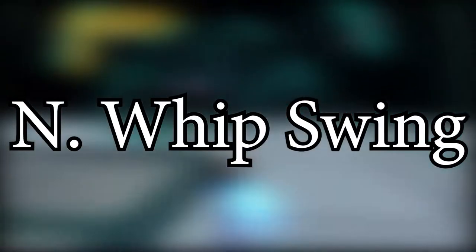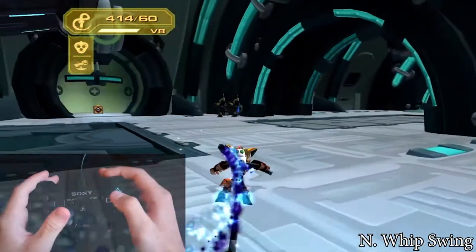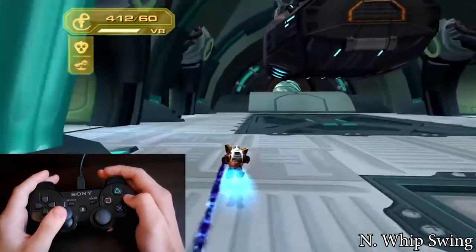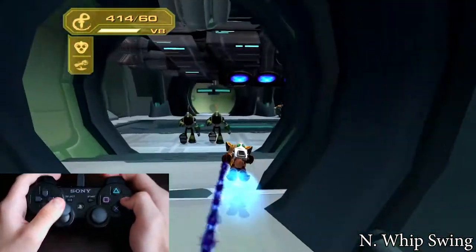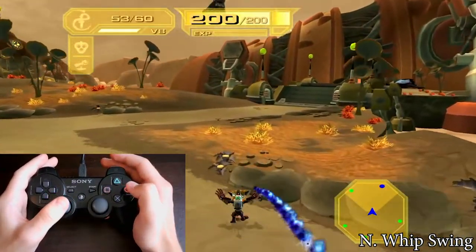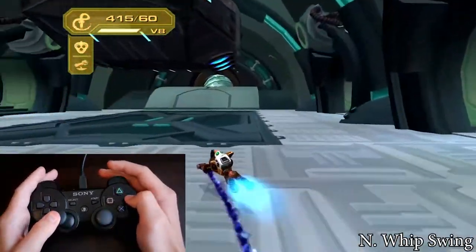The neutral whip swing — it's the same as the neutral wrench swing, but you can do it only at the end of the charge. Just choose a direction and spam circle for the whip. It looks exactly like the whip jump but on the ground, that's why you don't need to hold L1. If you do it after the ledge neutral or the falling neutral, do exactly the same as the neutral wrench swing but with circle. You have the momentum so you can chain many neutral jumps.